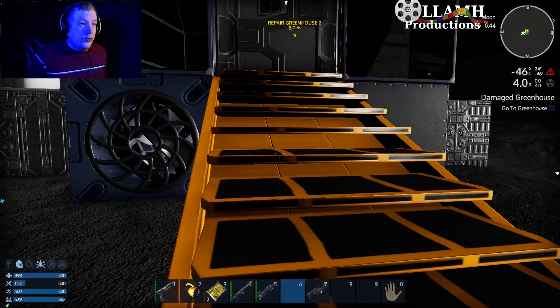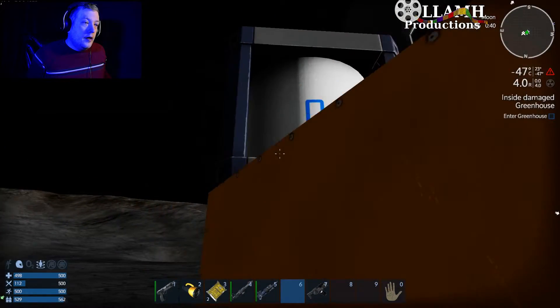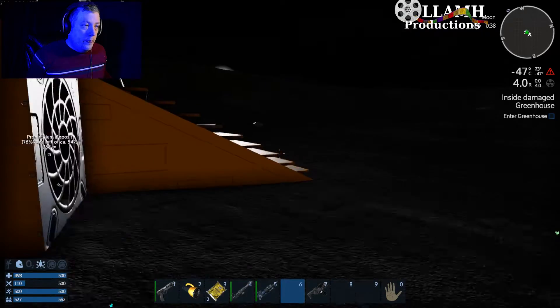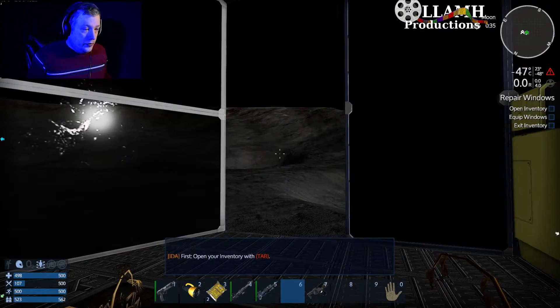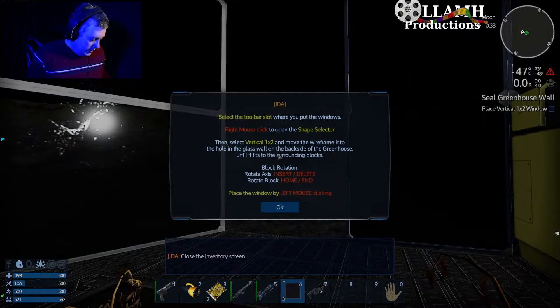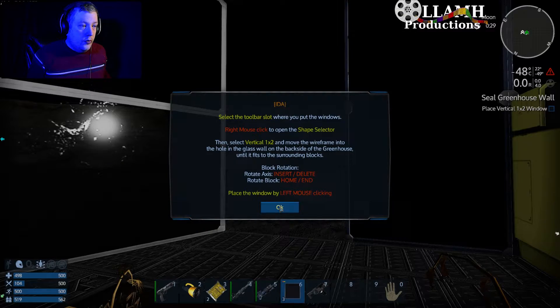Alright, so we need to come up here. We need to make the greenhouse airtight again. Can I open the greenhouse? Yes, I can. So first open your inventory, now move the window L blocks down to your toolbar, close the inventory screen, select the toolbar where you put the windows, right mouse click for shape selector, then select vertical one by two.